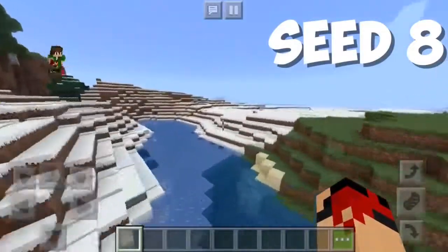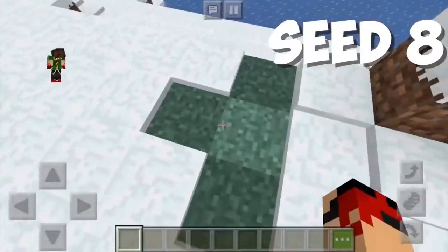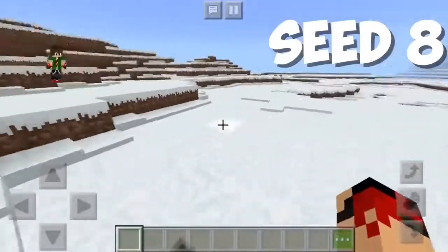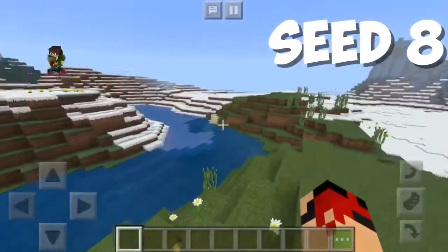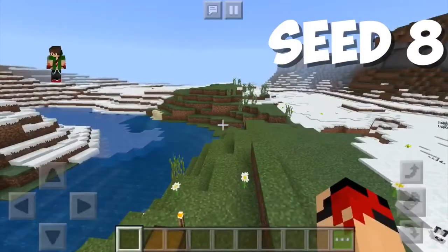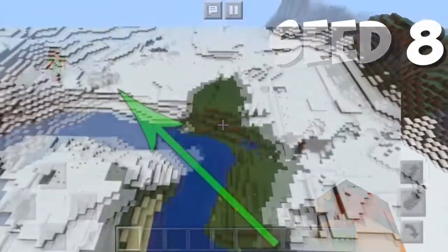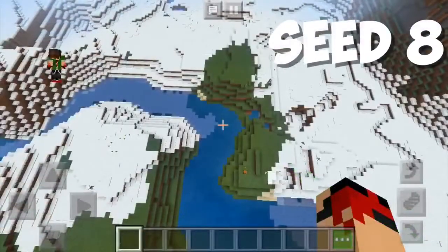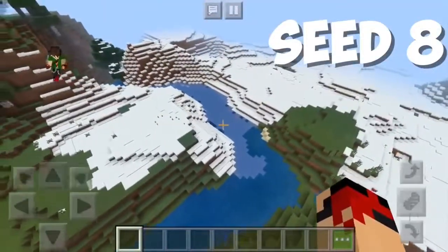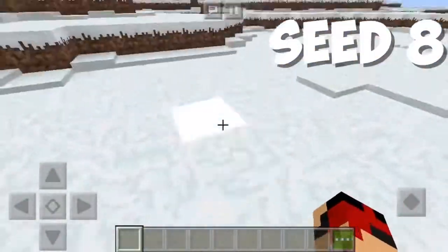The next seed just goes to show how much Minecraft alters their own game. There's a bit of a cross here — nothing creepy. Minecraft, Mojang, or Microsoft — whoever manages the department — has changed things up. Let me show you what originally used to be in this seed. We're at the same view — there's no igloo. That's what used to be on this seed, but now it's no longer there. So why did they remove the igloo? If you guys know, feel free to leave a comment.